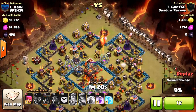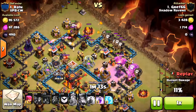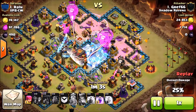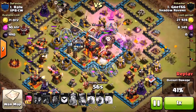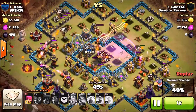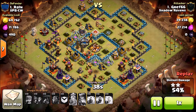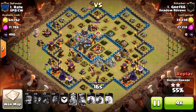However, Gref comes in from the top side straight across with a loon attack — four lava hounds, the rest is the balloon parade. This attack is so successful because all of the troops and defensive buildings are right there around the town hall, so the loons come down and crash on top of it, making for an easy extra star.